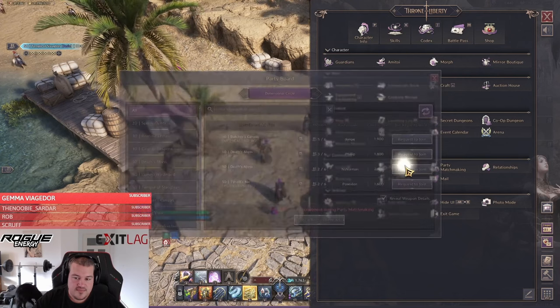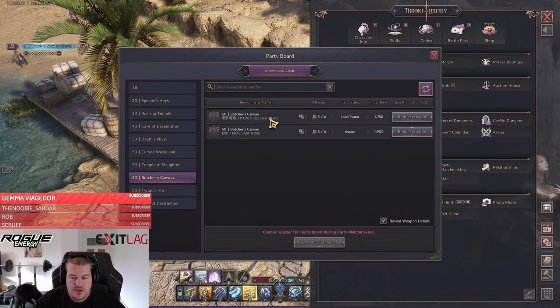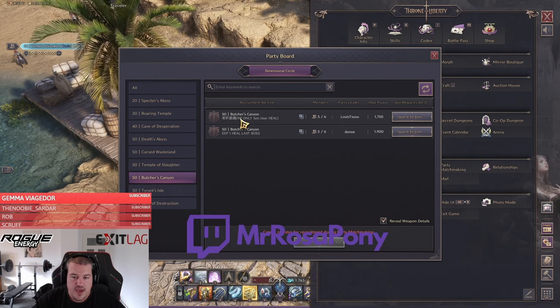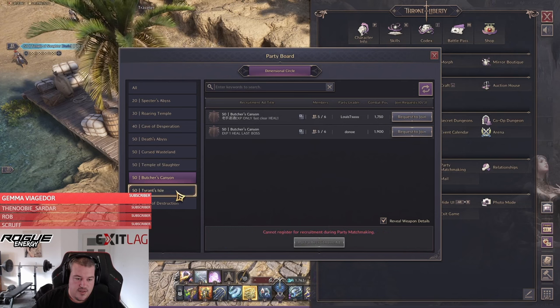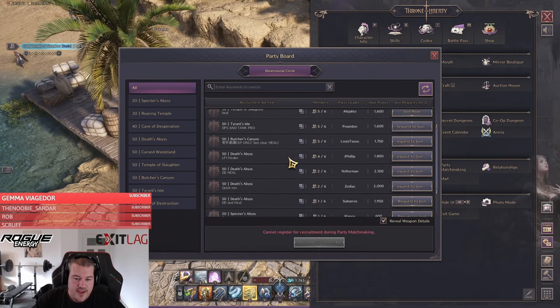Option number two, and from my perspective a more viable one, is the party board. We want to run level 50 dungeons, so we're going to check Butcher's Canyon here. You can see they are looking for a healer, and this one is also looking for a healer.